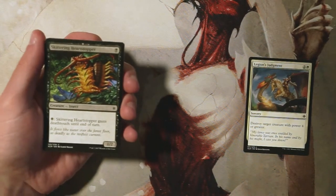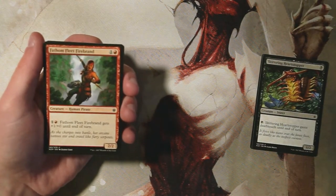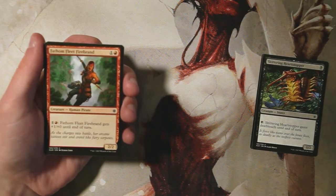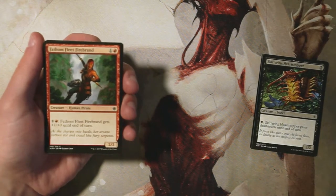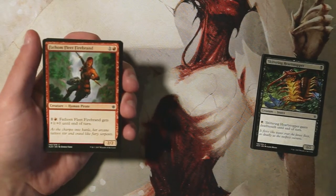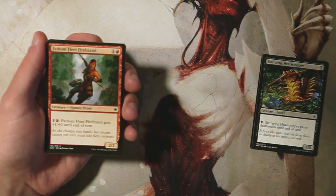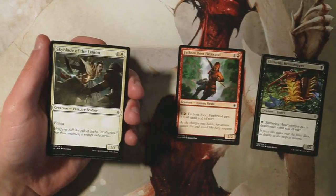Fathom Fleet Firebrand is a 2/2 for one and a red. You can pay one red and it gets +1/+0 until end of turn. This is a perfectly good two-drop — being able to buff it up gives it an edge, and a 2/2 for two is on par anyway. Mono red is actually pretty good in this set. Will and I drafted some mono red online and it was really fun. The Firebrand works in the pirate deck too with tribal synergy. So far it's the pick, though hopefully not the first pick overall.